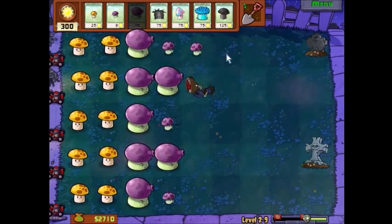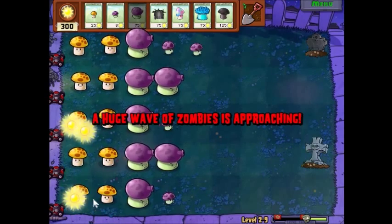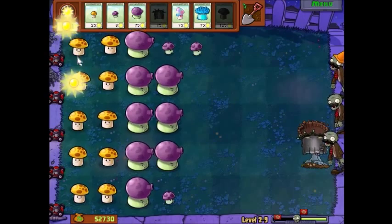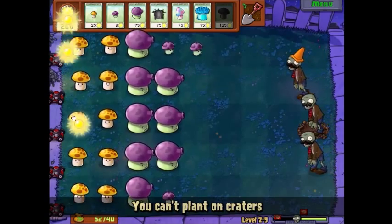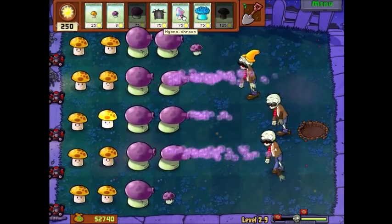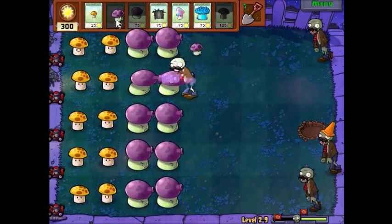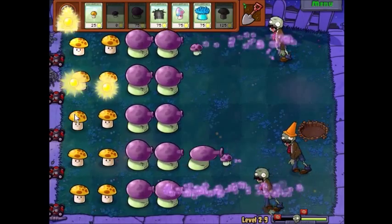Time to get ready to plant the Doom Shroom. Come on zombies — you know what, I'll wait for them to get on the screen. And... Doom! That is the Doom Shroom. As you can see, it left a crater — you can't plant on craters, and that crater will last for a while, probably to the end of the stage. It does have its disadvantages, but as soon as you use it, it feels so nice to see that Doom go off.